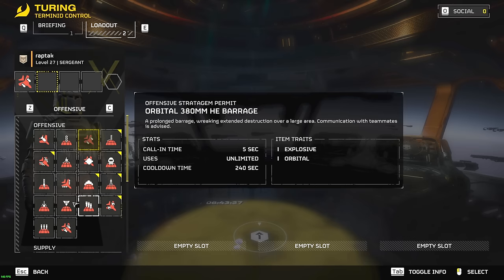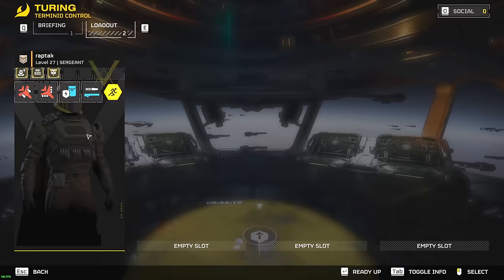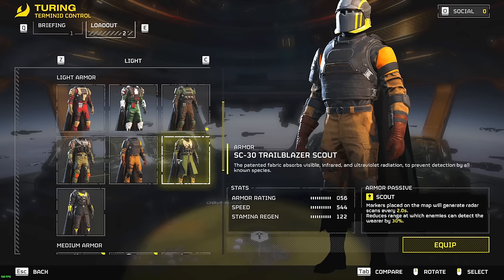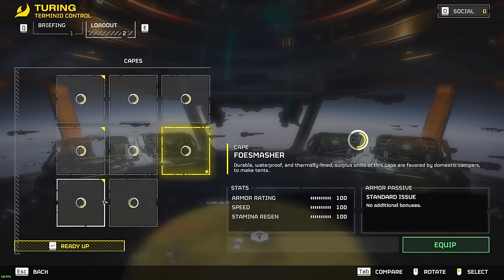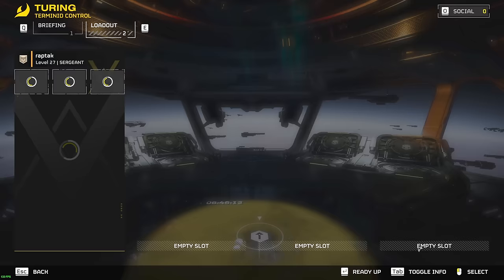We're going to be picking the Eagle Airstrike and the Cluster Bomb for dealing with the masses, as well as the trusty Shield Generator, and the Railgun to get us out of trouble. For the boosters I like to use the Stamina Enhancement. For body armor, here's a really good one for these farming runs — the Trailblazer Scout, which reduces the range at which opponents can detect us by 30 percent, making it a lot easier to avoid patrols and unnecessary fights.